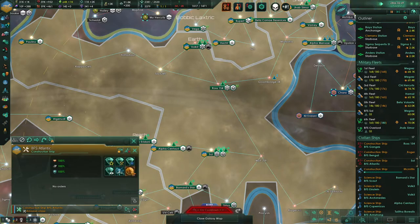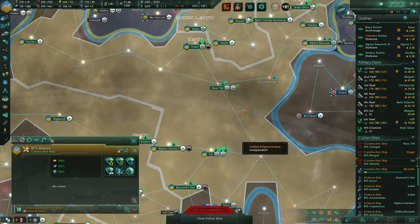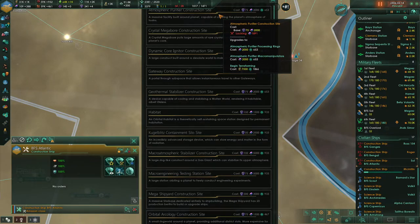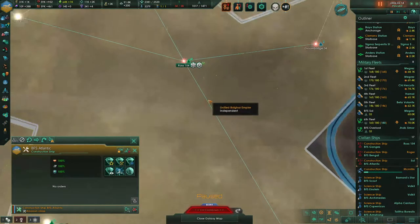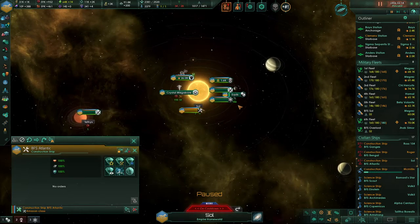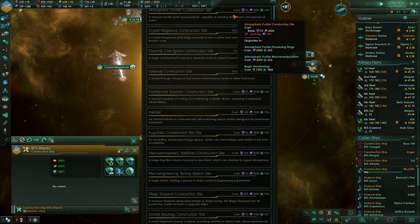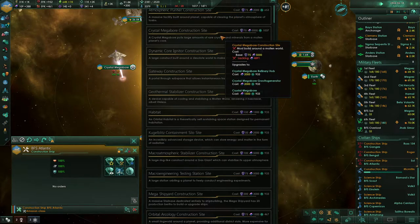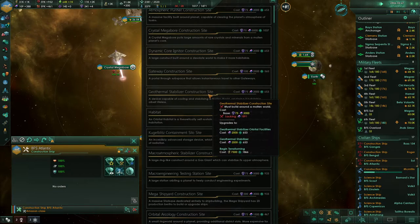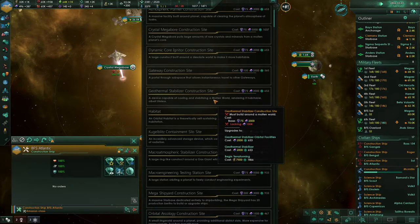So, if we are going to do another megastructure, what would I want to do first? We've got a lot of choices. The Valdari have awoken to their psionic potential. Atmospheric purifier construction site — we could try and do that at Venus. We just need the actual alloys. Geothermal stabilizer that turns a molten world into a habitable one. Macro-atmospheric stabilizer.